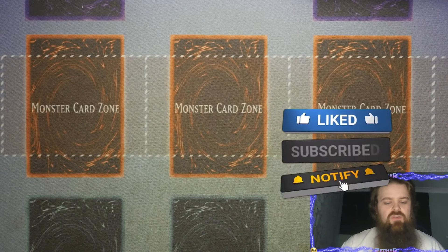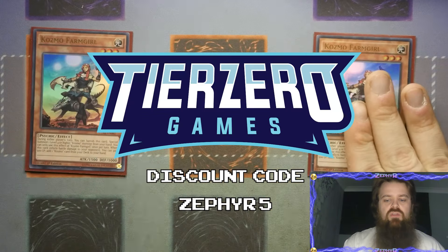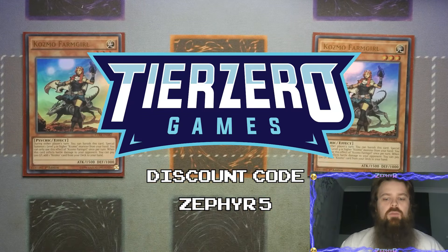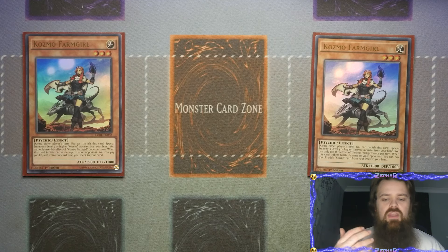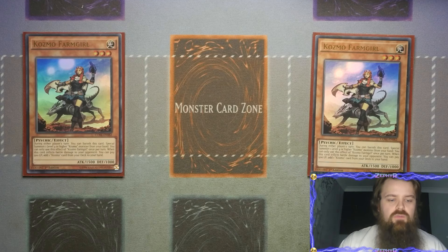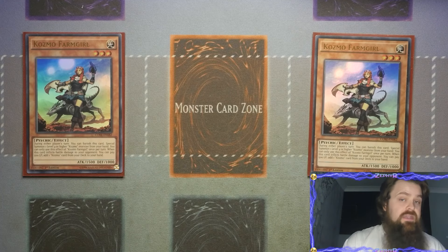Diving headfirst into the profile, we'll start off with the pilots first. The way that Cosmos work is they have a range of pilots which can go into some of the machines - mainly the planes, ships, and everything else. All of them share relatively the same effect: during either player's turn you get to banish the card to special summon a level 4 or higher Cosmo monster from your hand, and with the machines, if they are destroyed they go into a lower leveled monster, so they work their way up and work their way down.